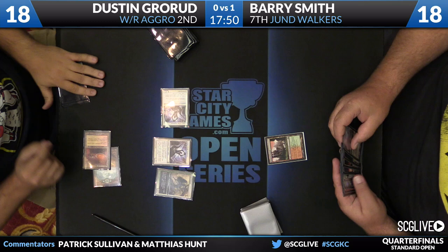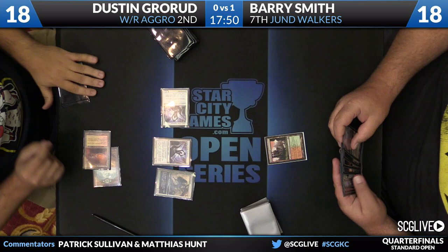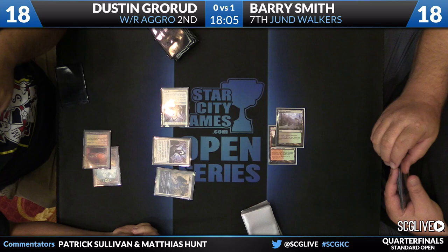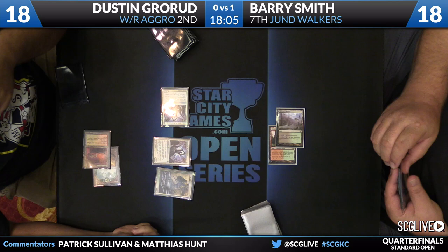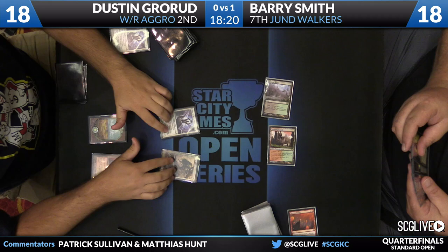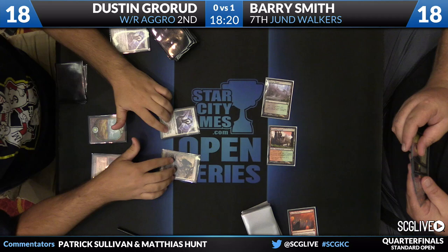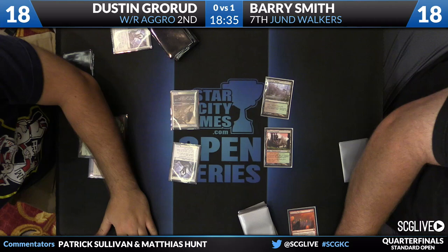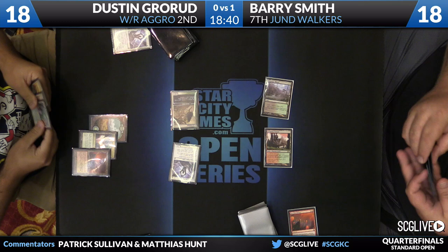If there's a Golgari Charm, this draw is in trouble. Dustin can't slow-roll his threats because Barry has so many pinpoint removal spells — if he tries to pace the game slowly, Barry can just pick him apart piece by piece. So he's got to play like this and just hope for the best. You always played your three Savannah Lions into Pyroclasm — you just can't play around it. Against a deck that has 20 Pyroclasms, you don't have a choice but to hope for the best. Dustin's got to be thrilled that Barry's turn-two play was Mortars a Soldier, meaning Dustin still has a good shot and Barry doesn't have Golgari Charm.